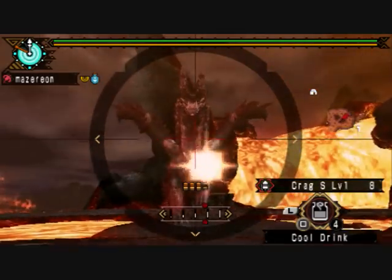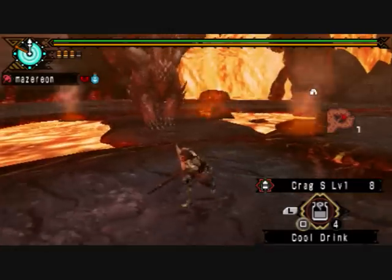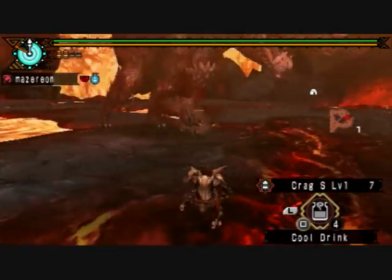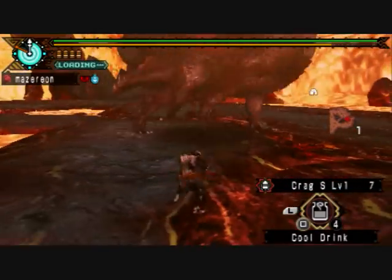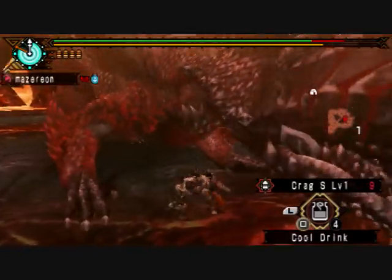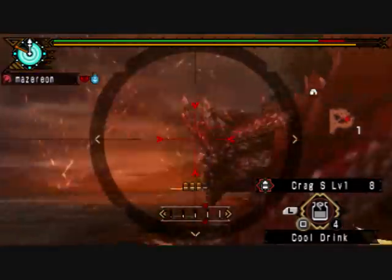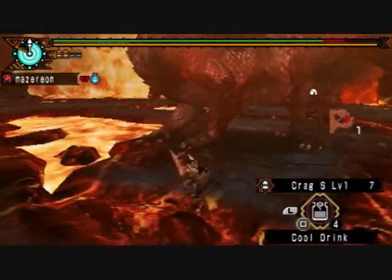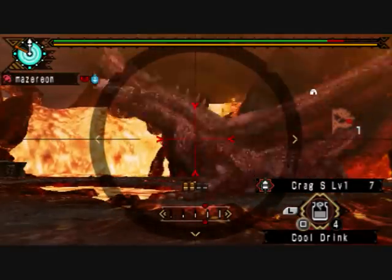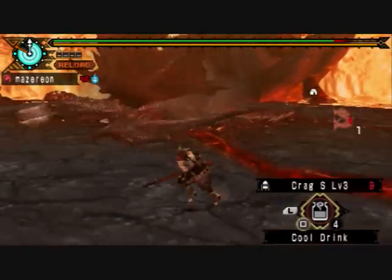As soon as the battle starts, grab a cool drink and load your crag level one shots. Fire into his head as much as you can, because every time you hit his head you're building up KO value. The crag shots will do the same amount of damage wherever you hit him, but if he gets knocked out it gives you great chances to attack without worrying about retaliation. Anytime you have an opening but can't hit the head, shoot the front legs — that'll help break his front leg claws and give you more free hits when you flinch him. The head hit zone is pretty generous for KO value, so hitting his neck will still build KO and knock him out pretty quickly.